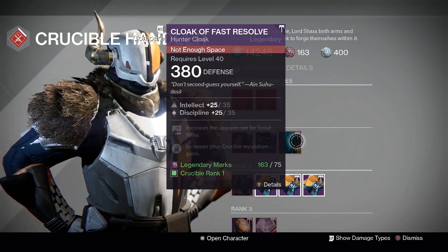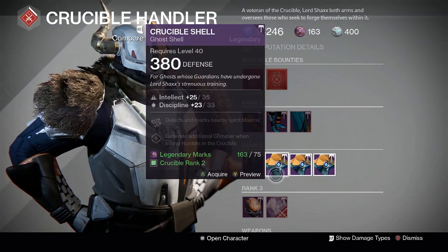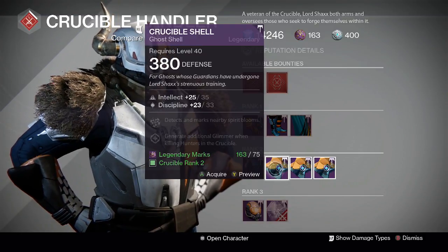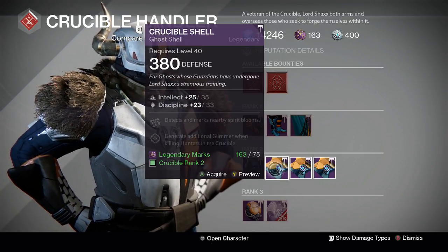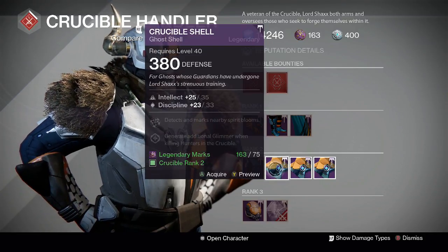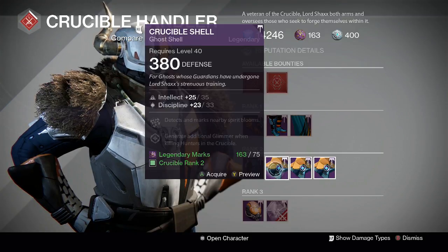He also has a Crucible Shell — two points down on discipline, with 2535 being what you're looking for. It has Spirit Bloom Sensor and Hunter Bounty, where you get additional glimmer for killing Hunters in the Crucible. That's 75 legendary marks and Crucible rank 2 required.